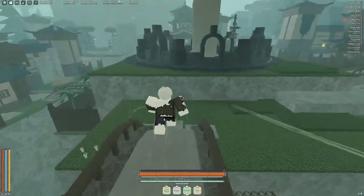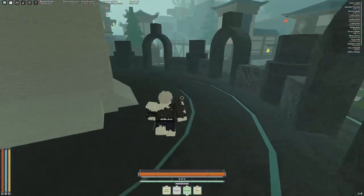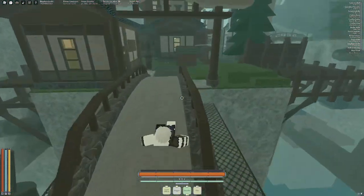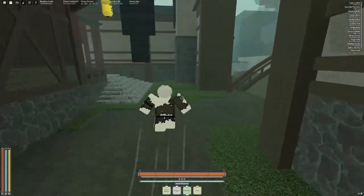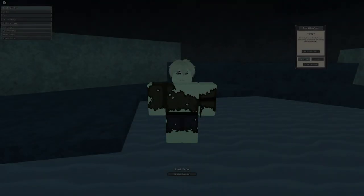I figured this out from my flintlock. It has a light weapon scaling of 10, so every point in the stat is 0.1 in terms of damage. So if I have 40 points, that turns into 4 points of extra damage.